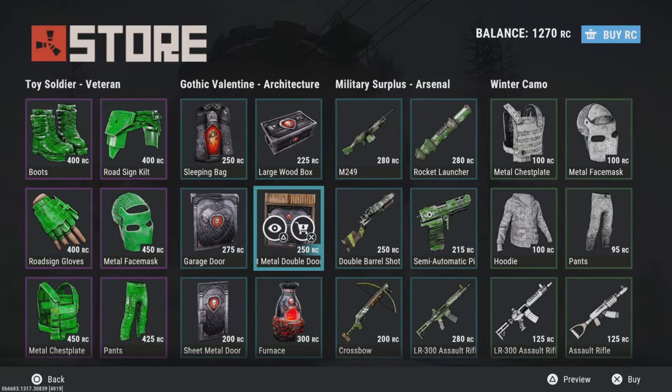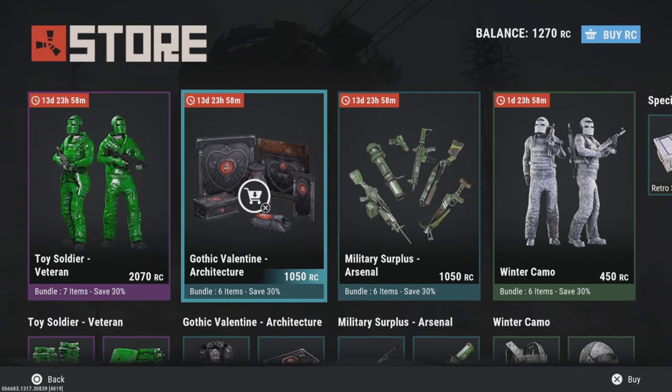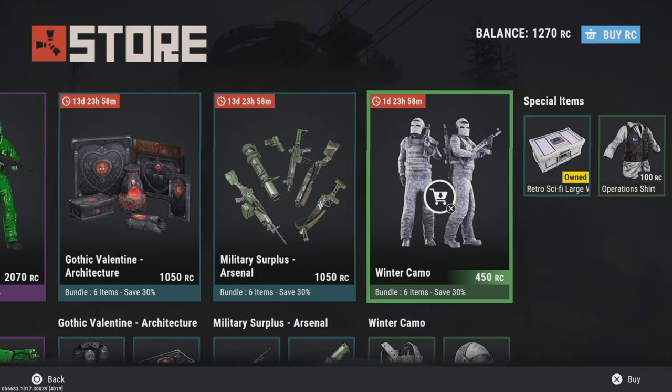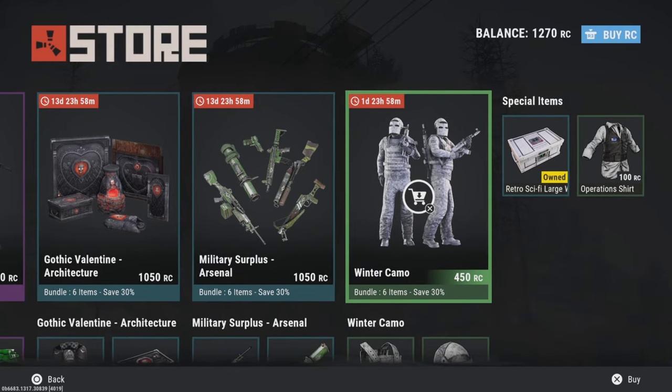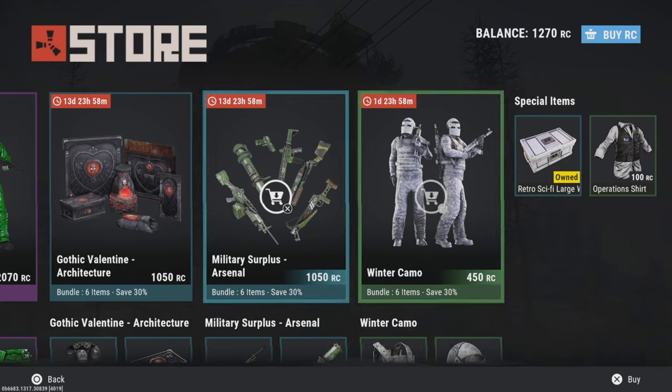It's here for 14 days — I think it is seven days or something like that. Again, just new to this kind of stuff. 14 days is there for the winter camera, probably one of my favourite outfits — I will be buying that. This is just a little cheeky sneak peek into the Rust Console PlayStation and Xbox Store for the next 14 days.